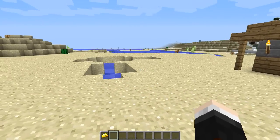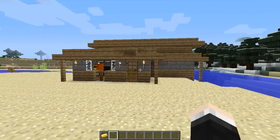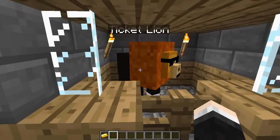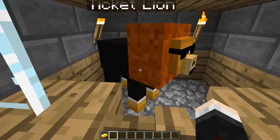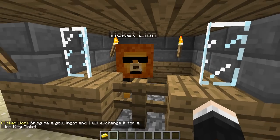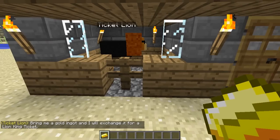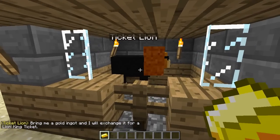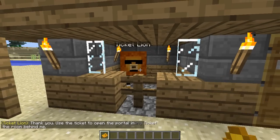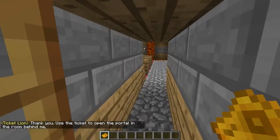To start off your Lion King adventure, you're going to need to find one of these structures, which is kind of like a ticket house or cinema. Here you'll find the ultimately cool and full of swagger ticket lion. Look at him, he's in his beautiful little suit with his remains and sunglasses. Right click him to start our adventure and he will say bring me a gold ingot and I'll exchange it for a Lion King ticket.